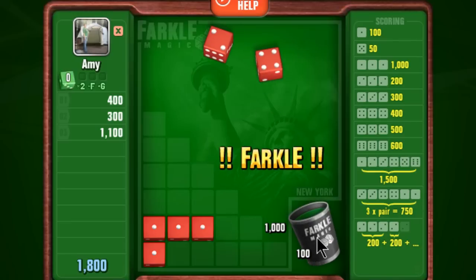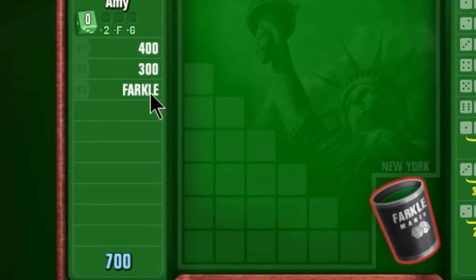If you happen to roll a Farkle, that means you don't have any of the combinations and you lose all points from that round.